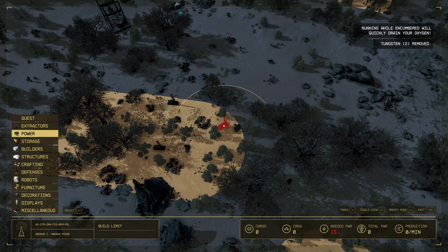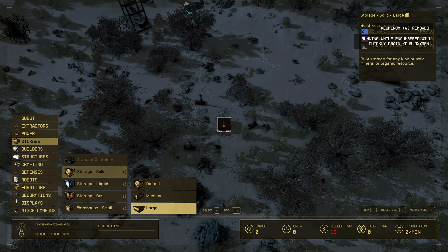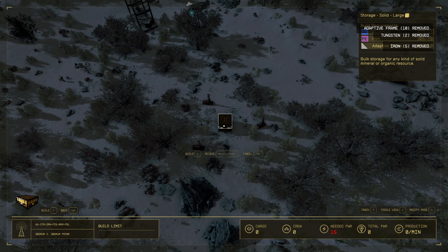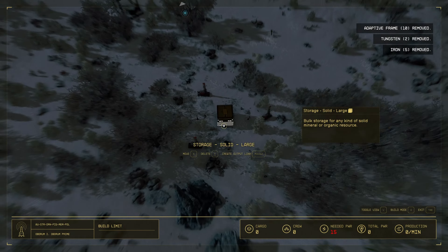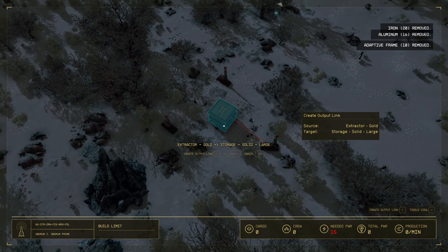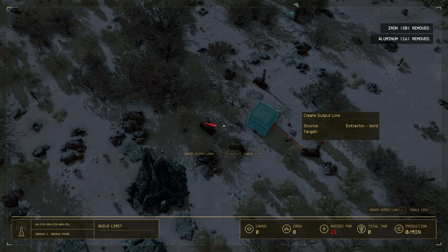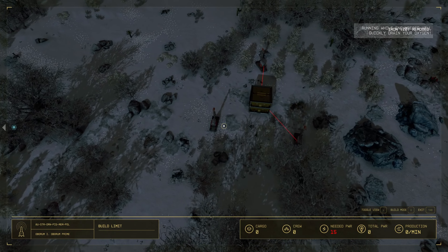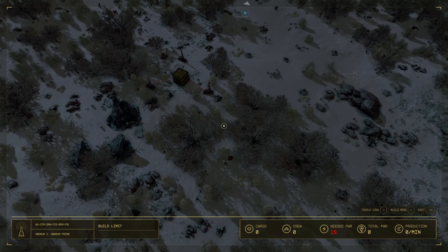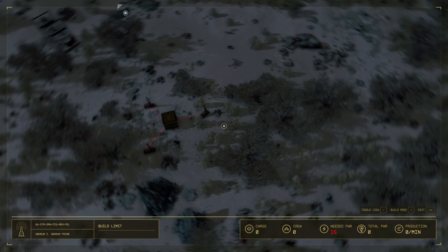Let me go ahead and make some storage for these guys. I'm just going to build the largest storage thing I have, and place two. Going to connect this up. Trying to stay organized here — I even have some notes that I made to follow, so hopefully this will be a little bit more coherent than usual. I wanted to place that first, just so I knew where not to build on top of.